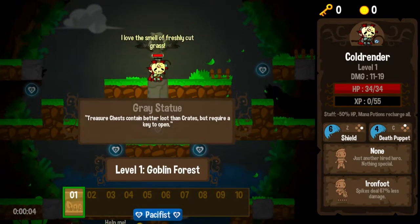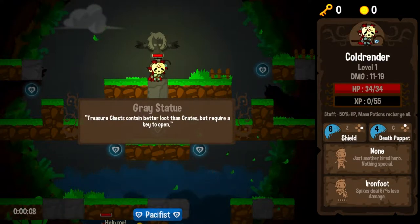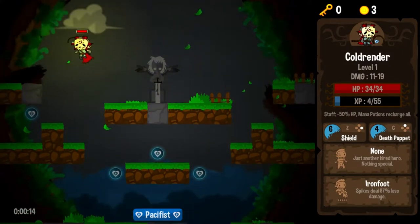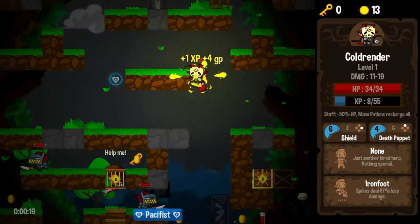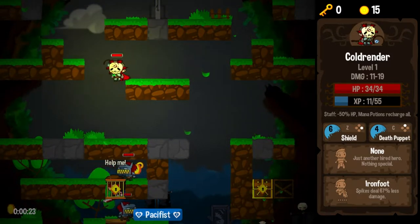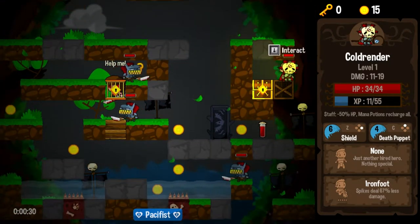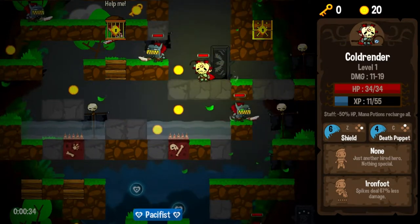Goblin Forest, as always. Gray statue: treasure chests contain better loot than crates but require a key to open. Although another treasure chest told me that chests requiring keys can just be destroyed. So it's not so big a deal now — of course I need to have a power or ability that will destroy it, because my normal staff will not destroy a locked chest or cage.